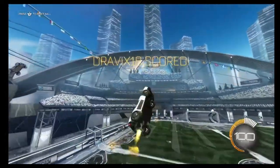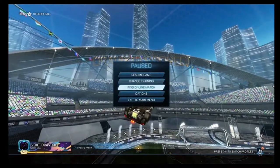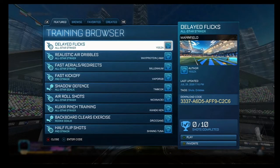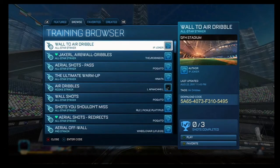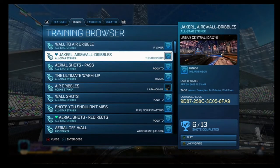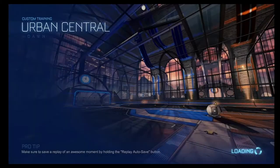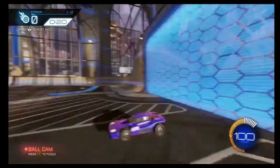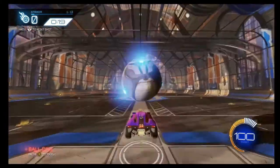The maps I recommend for air dribbling are two of my favorites. First is IP Joker — it's pretty good but not ideal for air dribbling. The one you really want is Jaker RL. The first shot you need to pop it up and then air dribble it.